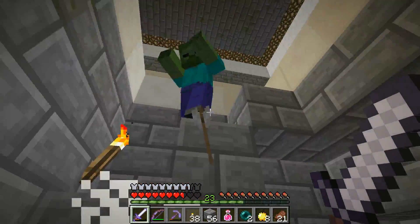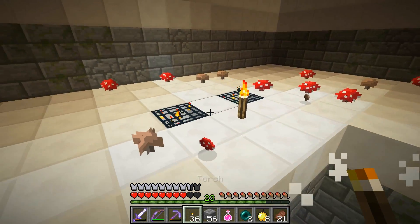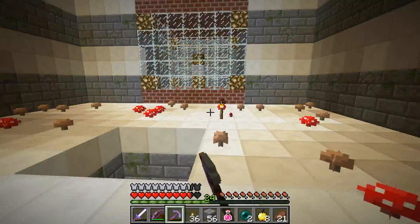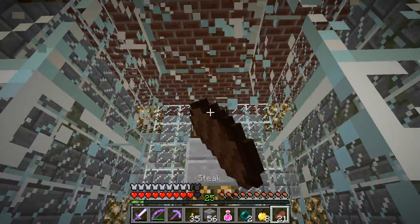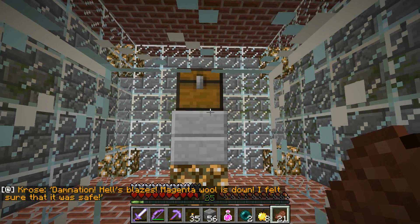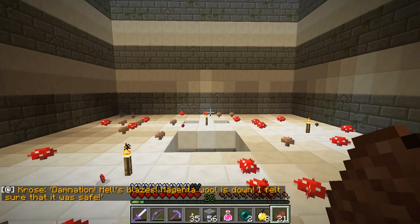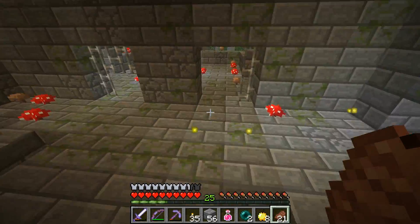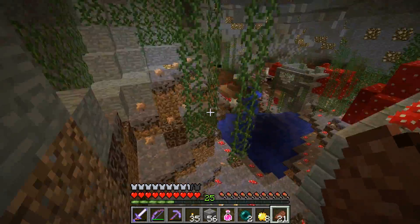Although I don't have any feather falling, so it's not the best armor. Where did the skellies come from — were they natural spawns or were there spawners in the wall? I don't care. Let's grab this wool and get out of here. Which wool is this? Damnation — magenta wool is down! I felt sure it was safe. Three wools down, 13 to go.